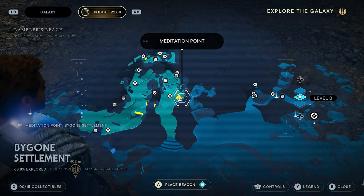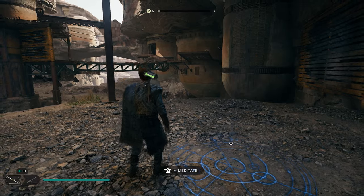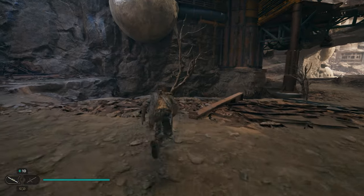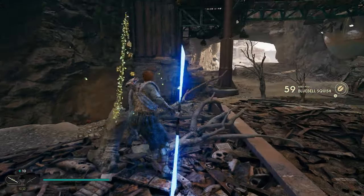We're gonna start from right here at the Bygone Settlement Meditation Point, as you guys can see on the map. The very first thing we're gonna do is come right over here to the edge and jump down. This little tree right here is gonna be a seed pod — you can see the green glowing orbs. Go ahead and take that out and that'll be your first collectible.